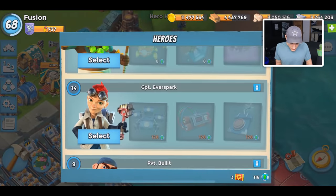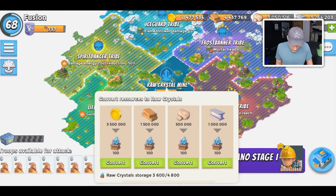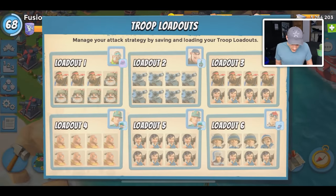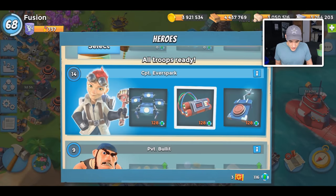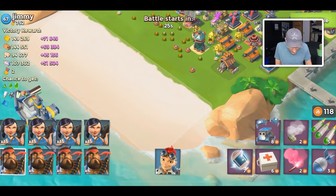I do want to show you Captain Ever Spark's explosive charges in action because they look pretty sweet. First let's convert some stuff — just gold, because I want to save as much loot as possible for when the machine gun is done. For the ability, I've done a couple of attacks — sometimes I'll smoke Ever Spark and just walk through the base. I think we'll just bring Hooka, select Captain Ever Spark with explosive charges, and attack Jimmy here. This isn't Cosmic Duo Jimmy, it's a different Jimmy, so let's take him out and avenge Cosmic Duo Jimmy.